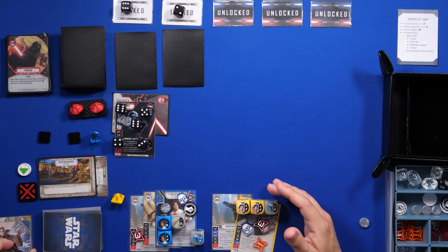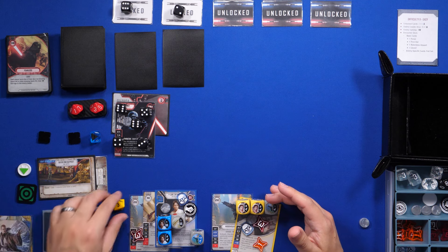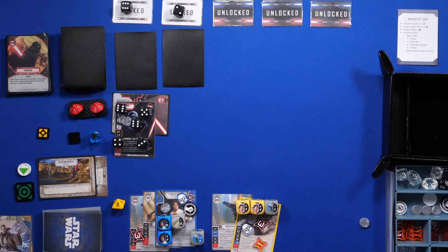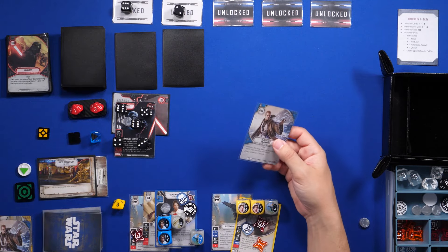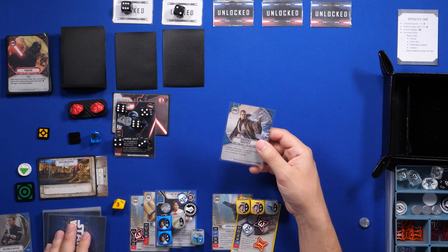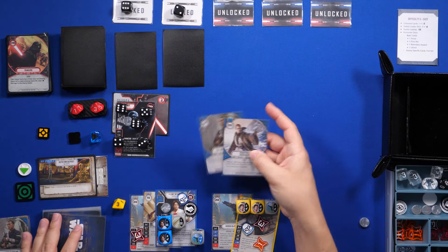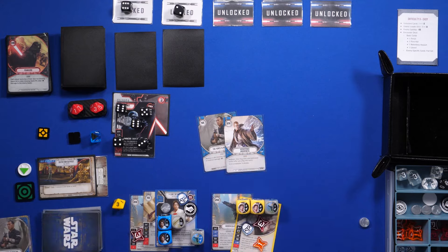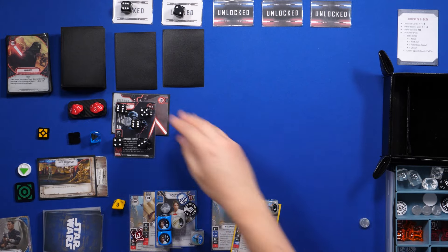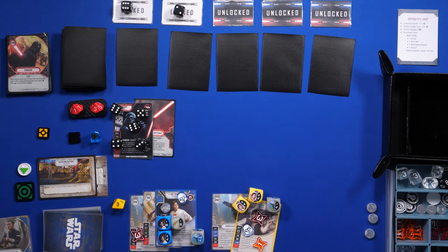That's it — we move on to upkeep. That's three resources. I flip this, gain a resource, draw — I'll discard down since I don't have any ranged damage cards that are useful. I'll keep one. We refresh Vader's hand and everything looks good — I go first again.